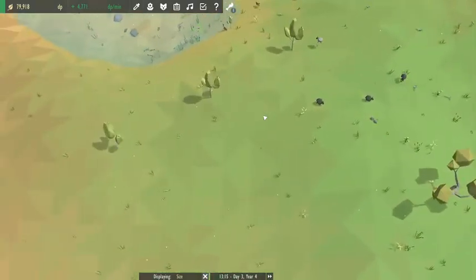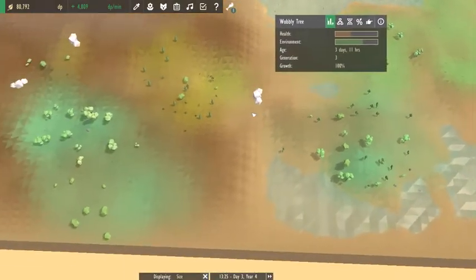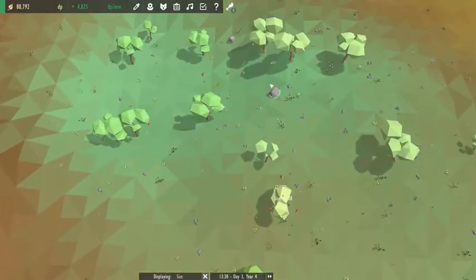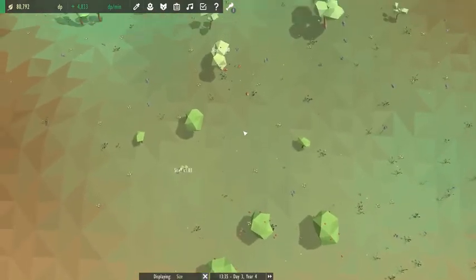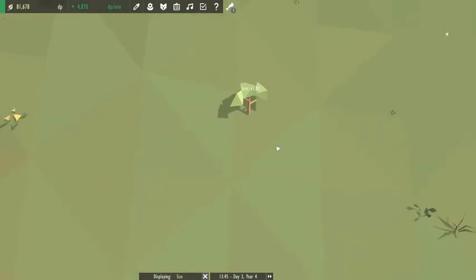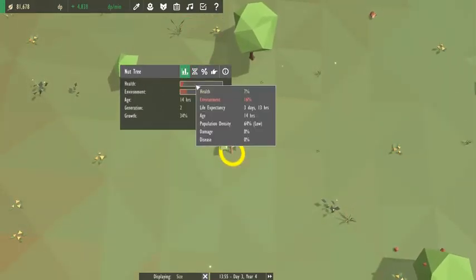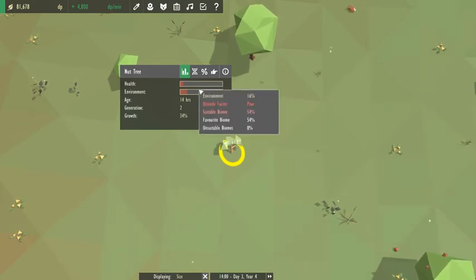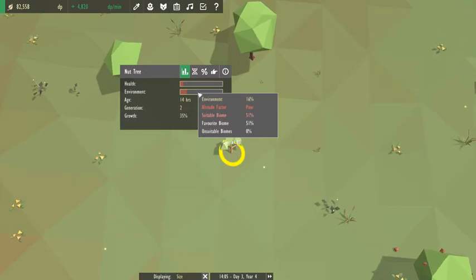I don't remember exactly what was needed to get the sparrows, but once we had a certain type of woodland or tree, we just took a chicken over here, dropped it in the world. Now your problem is your altitude — it's four.